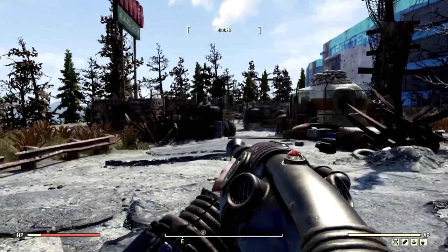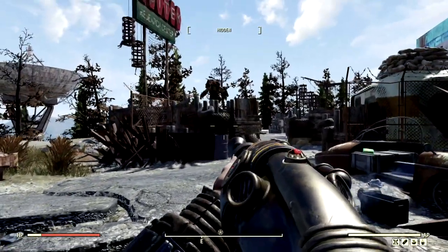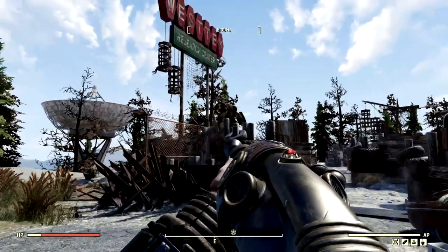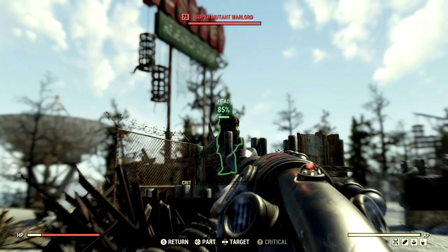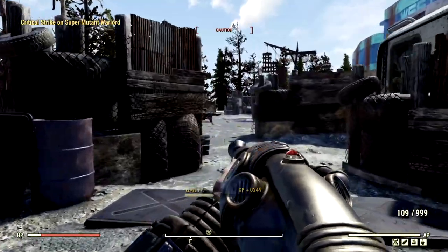Making our way back through the West Tech Research Center, but this time we are on our bloodied commando build. Now we will be doing a little bit more damage, but we will be less tanky. Here's our first target — we're gonna absolutely destroy his face. He died instantly.